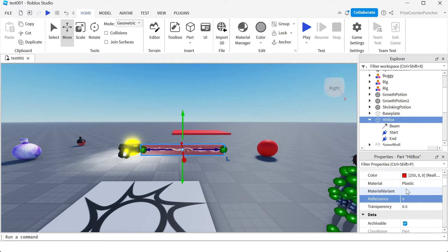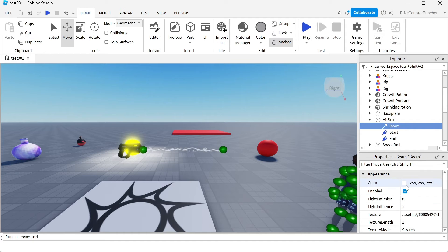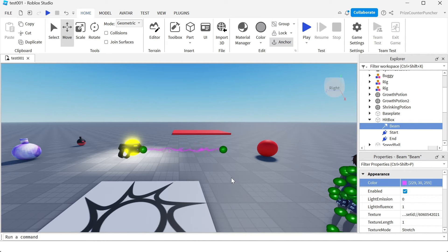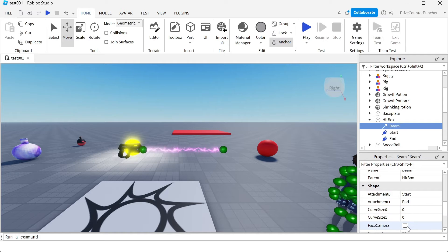I can now select the hitbox and change the transparency to 1 to make it disappear. So now all we have left is the laser beam. You can change how the laser beam looks by selecting the beam, going to the properties window, and changing the color — for example, selecting purple. Now the laser beam is purple. I'm going to change the texture length to 2, texture speed to 4, transparency to 0, enable face camera to make it look nicer at every angle, and change width zero to 2.